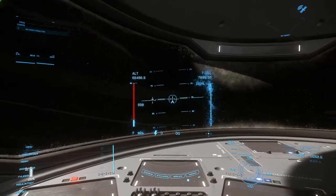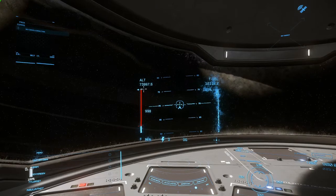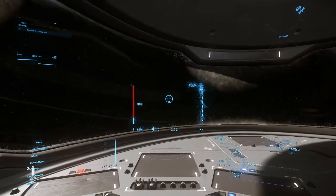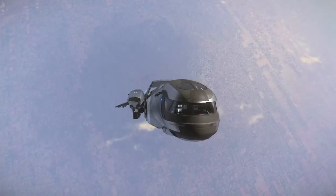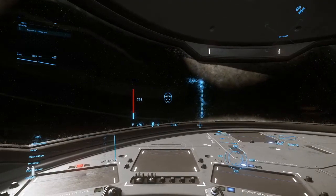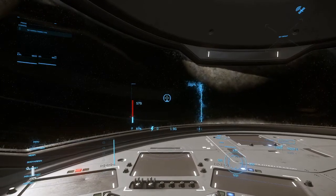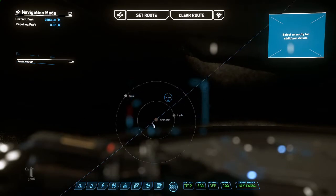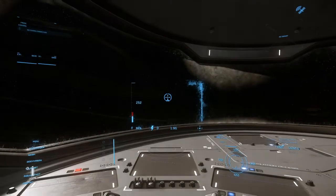Smaller moons you'll leave the atmosphere in as little as 5 to 10 kilometers. On bigger planets it's all the way up to 100 — that one was about 80. Once you're in space you can come to a full stop and then do all kinds of things. You can look at your skyline, which will help you set routes, or look at your contracts and pick jobs. Sometimes I do that as I'm leaving atmosphere because it takes a little while.